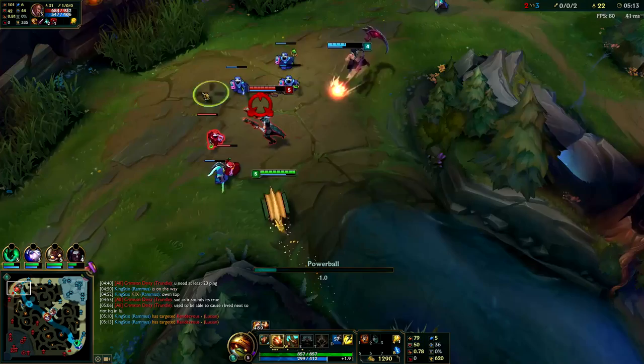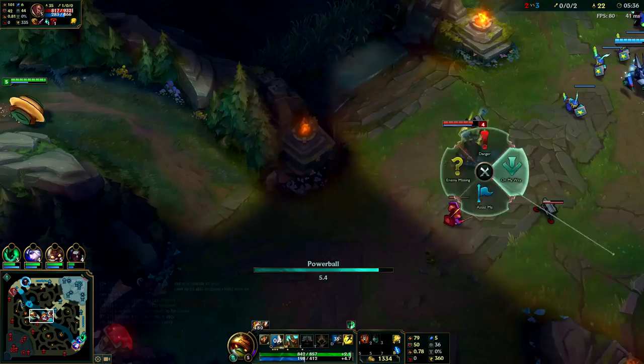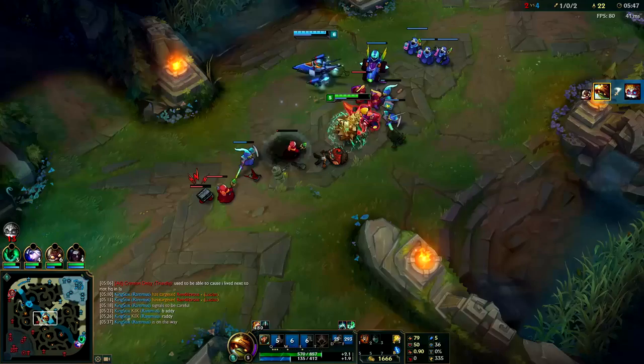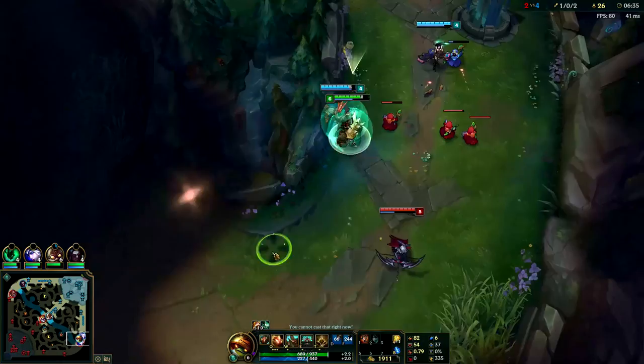Ultimately, you want to get behind them with your Q already activated, then simply run into them, Taunt, W, and attack them. Since Heimerdinger is a heavy push champion, I'm hovering around mid. Come up behind him with Q activated, flash into him, E, and start attacking. Between me and Corki we have a lot of damage — especially Corki, who has pretty insane burst. Even if I flashed in and knocked him up, I knew we could kill him by the time he came out of my Taunt.